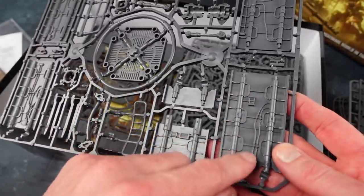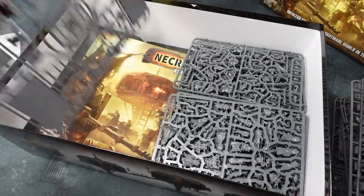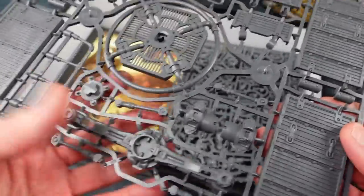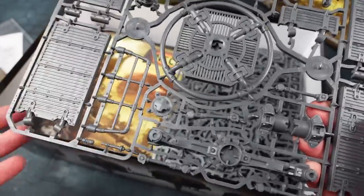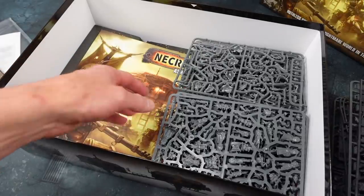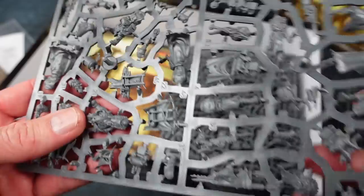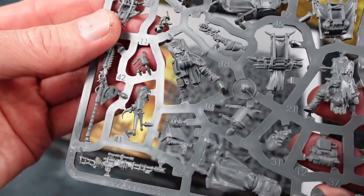This bit's different — it has a sort of central grate area and very nice walkways, with detail even underneath the walkway, which is great. The great thing about building this kind of terrain is that because it's ash waste Necromunda stuff, you can do it really roughly. When you're painting it you can just drip ink all over it, roughly drybrush it, add grime and weathering powders, and it doesn't matter — it's not supposed to be pristine. That's all the terrain, then you've got the figure sprues.